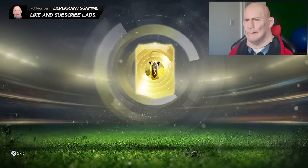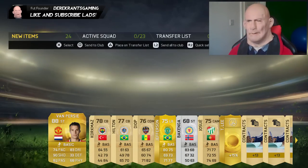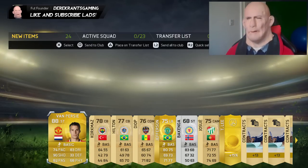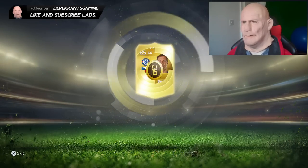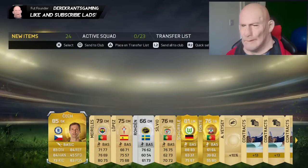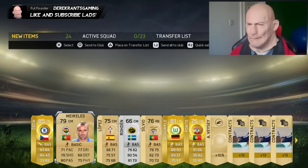Come on Timmy boy! 88-rated Robin Van Persie! The ratings just keep going up and up! One more beast! 85-rated again — we're getting all the bloody top keepers. We've had Lloris, we've had De Gea, and we also get Schmeichel in that pack, who is a cracking player on the game as well. That's a decent pack!